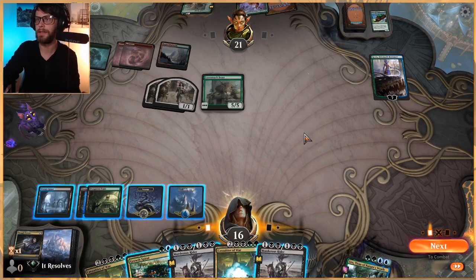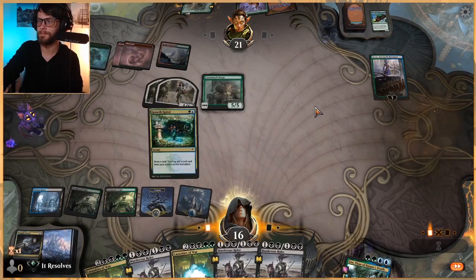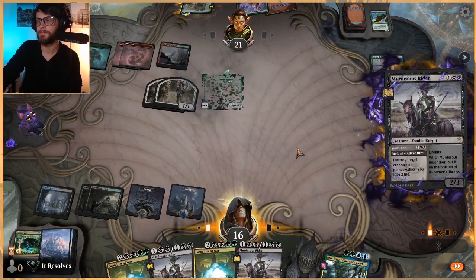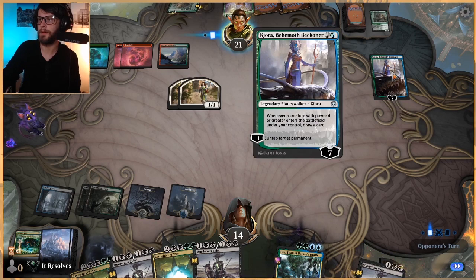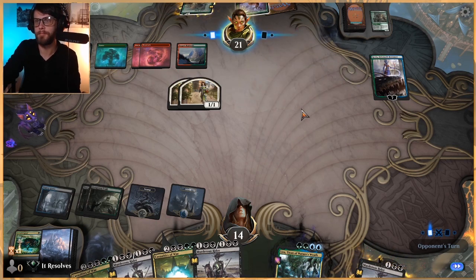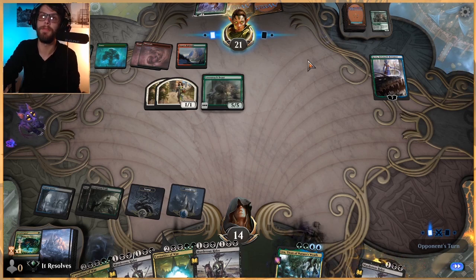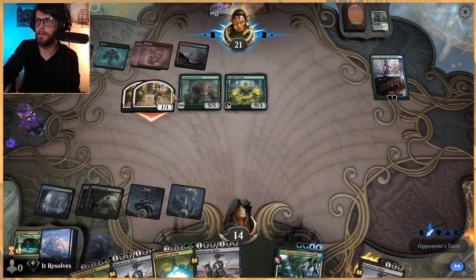Oh, not good. First things first, we'll Grow Spiral because we can. And now we can just murder the Strider - we're just going to take this out. Kiora's nice but I don't care as much about that. Yes, it's going to continuously draw some cards, but worse things have happened. They've drawn two land and an unknown card - I don't know what the X is, but that's fine.